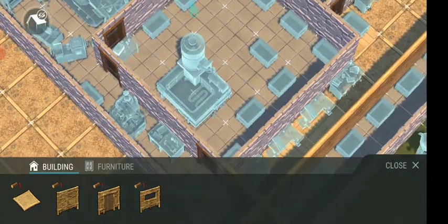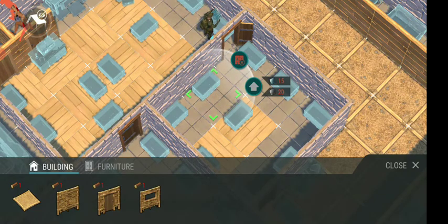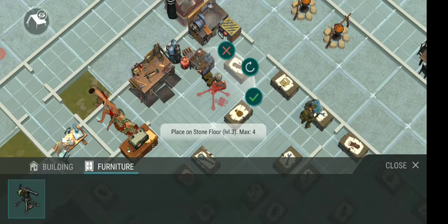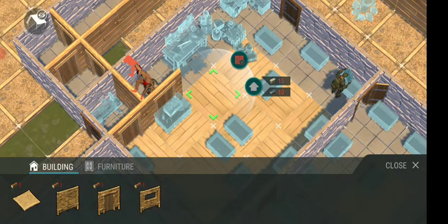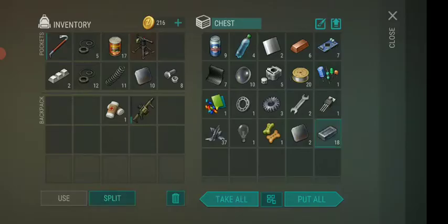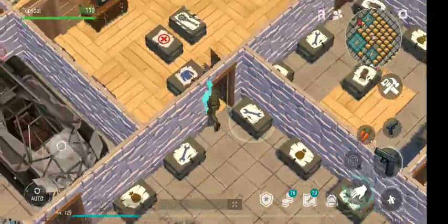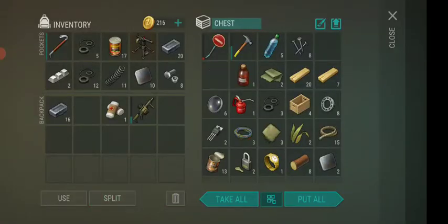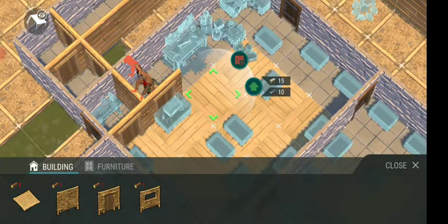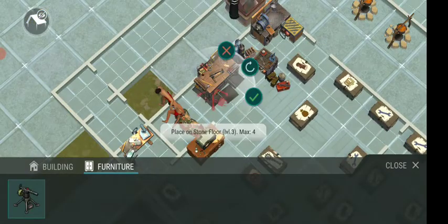I'm gonna change the placement somehow because I don't know where it's actually best to put it. Maybe in this area so it only triggers if people come inside. Let's just try putting it here — I would need a level 4... actually level 3 floor. Maximum 4 of these can be made and you need a level 3 floor. Let's make that now — I do have some stones, and we have a lot of stones so that's a good thing. Let's just level up this. Is this enough? Yeah, that should be enough.